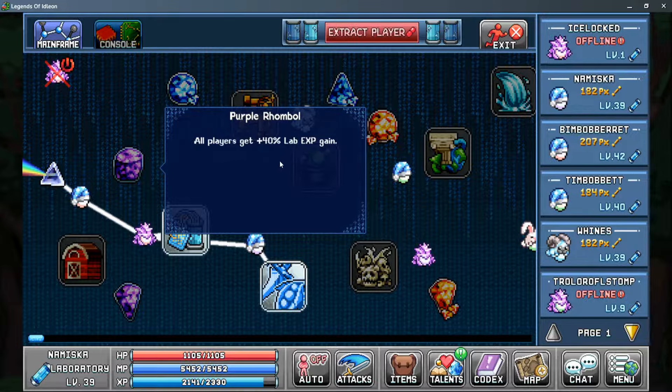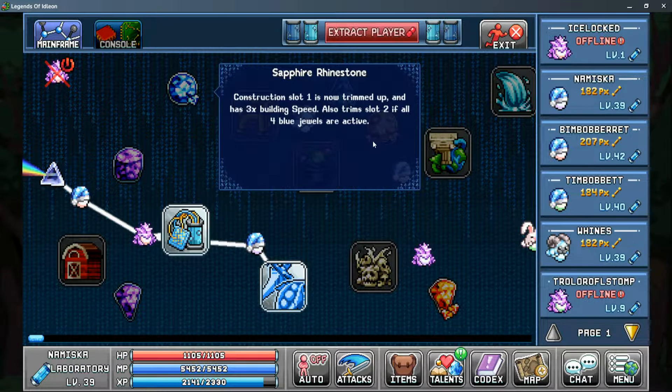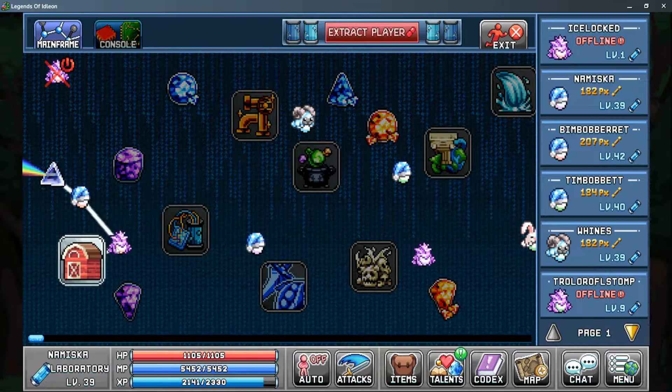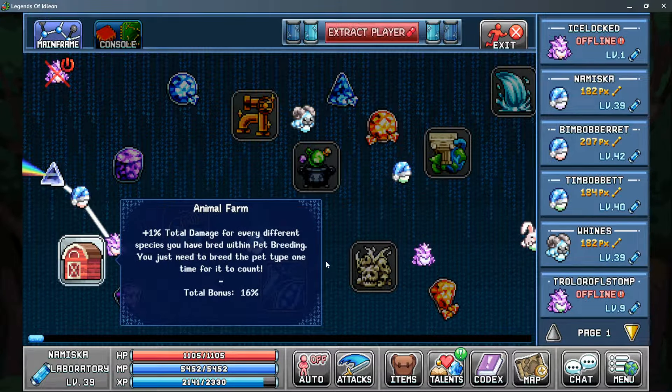For example, one jewel gives 40% more lab experience, another allows your construction slot 1 to be 3 times faster, and another increases the bonus you get from the animal farm — so you'll gain more damage simply by unlocking that jewel.